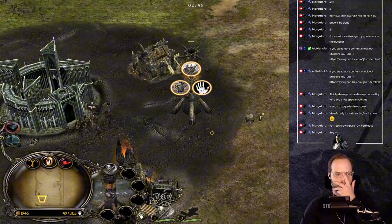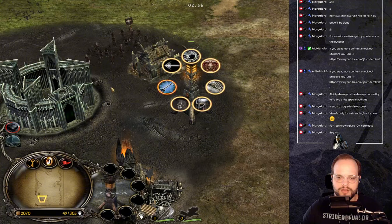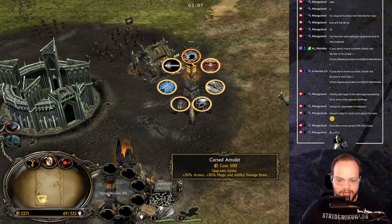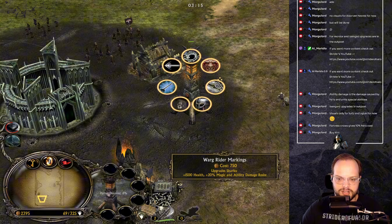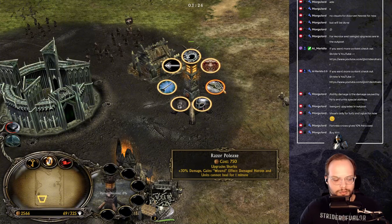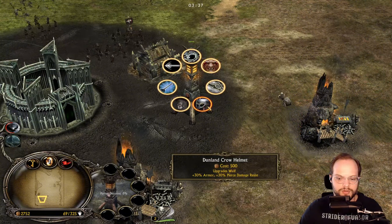In the outpost for the Rising Guard we have hero upgrades. The Cursed Amulet for Grima gives 30 armor and 50 magic and ability damage resistance. The Warg Rider Markings for Sharku add 1,500 health and 20 magic and ability damage resistance. Sharku also gets the Razor Poleaxe — 30 damage, gains a wound effect where heroes and units cannot heal for one minute. The Dunlin Crow Helmet for Wolf costs 500 resources — 30 armor and 30 pierce damage resistance.